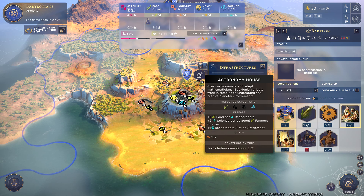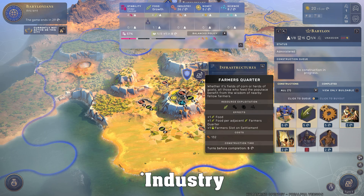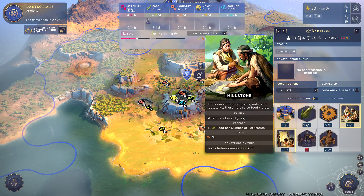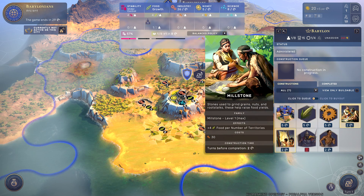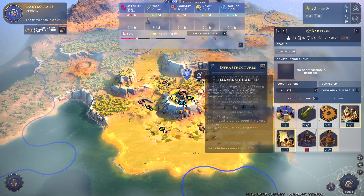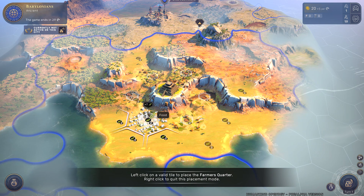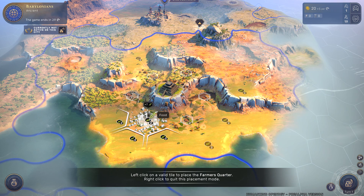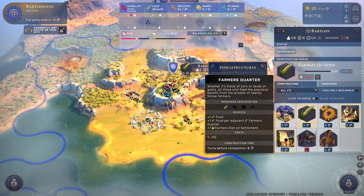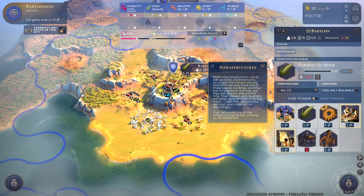This game has something similar to districts called extensions. There are extensions for food and for infrastructure, which covers production and science and things like that. These extensions let you exploit resources on the adjacent tiles around them. For example, placing a farmer's quarters lets you exploit all surrounding tiles adjacent to it. Quarters also get bonuses from being adjacent to other quarters — similar to adjacency bonuses for districts in Civ.